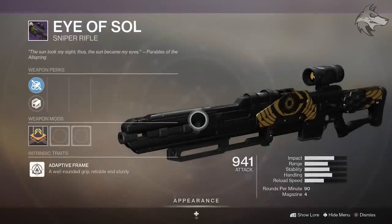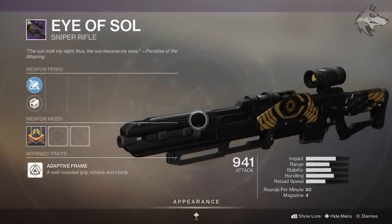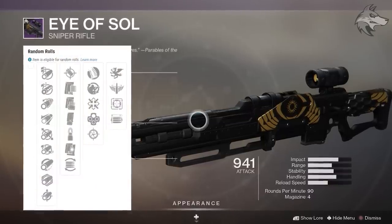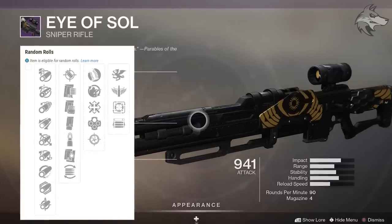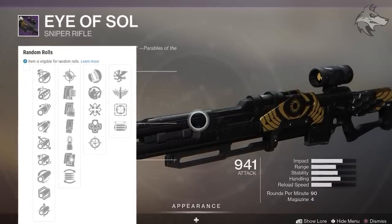Then we have the Eye of Sol, which is the new sniper rifle. It has an adaptive frame but goes in the kinetic slot — there has been some feedback about just how many of the Trials weapons go in the kinetic slot. It is capable of rolling snapshot, and you otherwise have outlaw, hipfire grip, and firmly planted in that first slot. The second trait slot bonuses include vorpal weapon, celerity, box breathing, and opening shot.